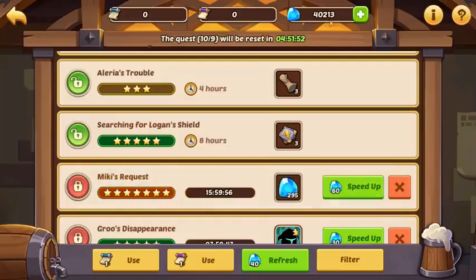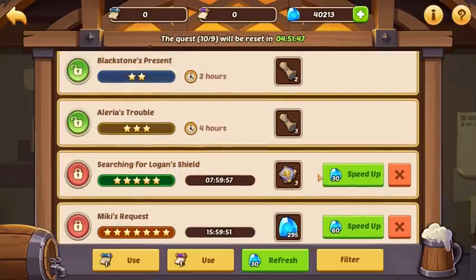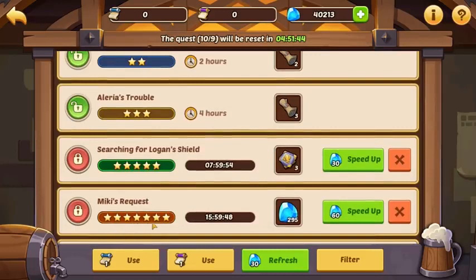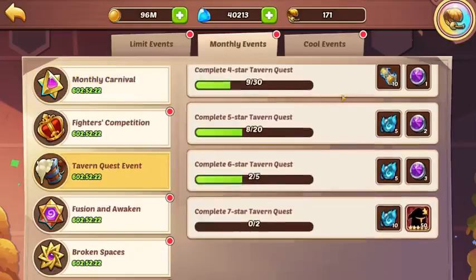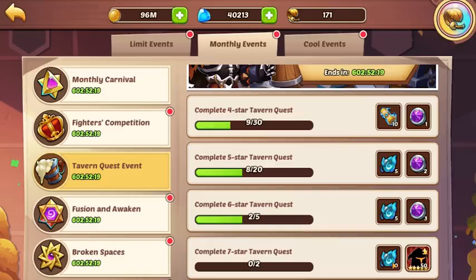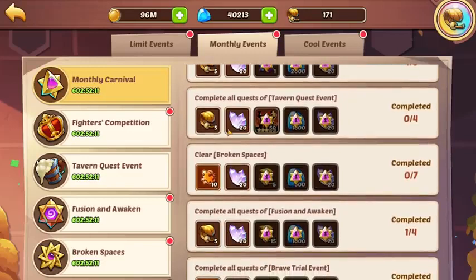So guys, if you really desperately need a seven-star quest — especially on newer accounts — if you want to finish that first monthly, 3000 gems is what it costs to do this. Yes, it's an investment, but when it comes down to what you get for the tavern quest — 10 profit orbs — it's a huge investment, but you're able to finish your monthly to actually get the extra resources. It's up to you if you think it's worth it; personally, I do it all the time and usually get the extra rewards as well.